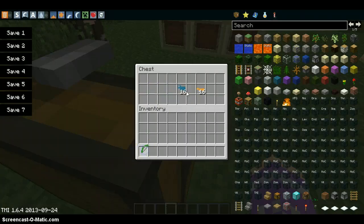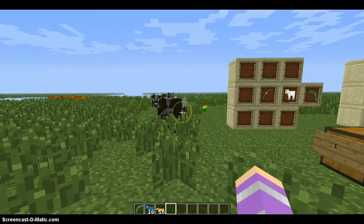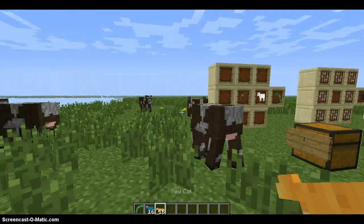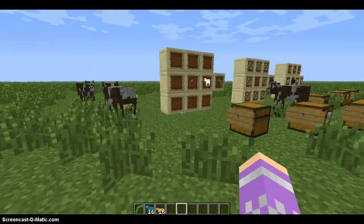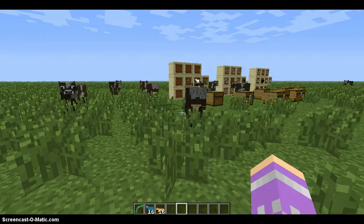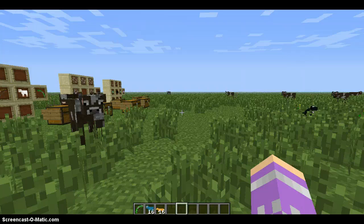Now onto the animal bow. To use the animal bow, instead of arrows you use the animal things I just showed you. I'm using these because I like cats and cyan sheep. The animals are your ammo, and then you've got the bow.